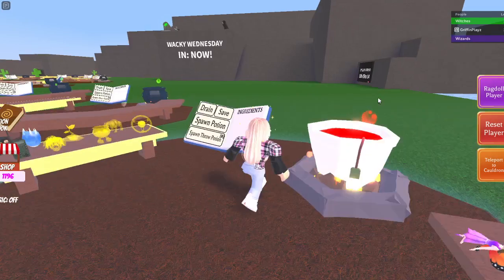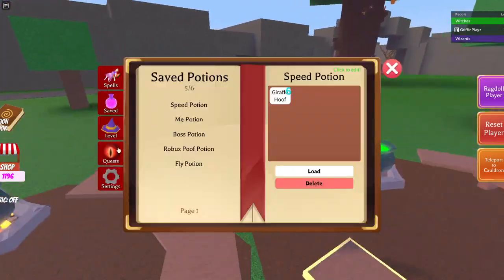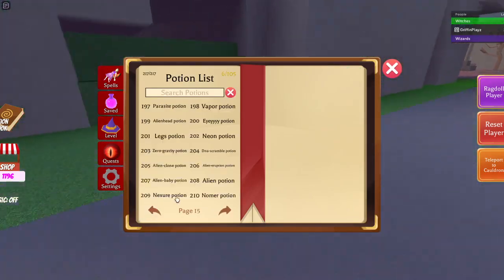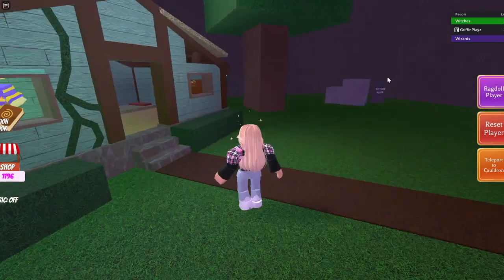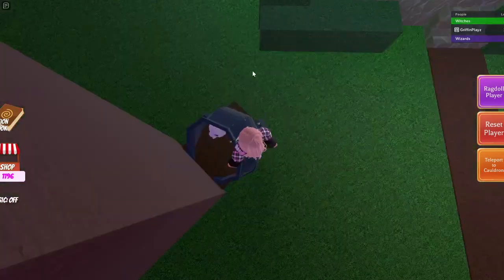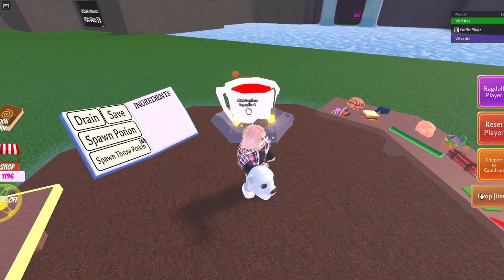Next is the nexter potion. We have the gills, the axolotl, and the mario fly — that should be the mask. Here's the nexter head — teleport to your cauldron, pop it in. That's the nexter potion.